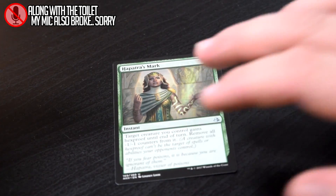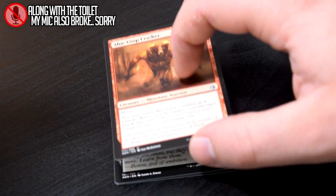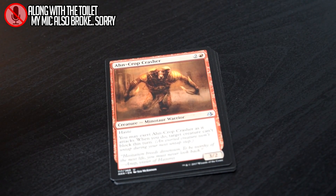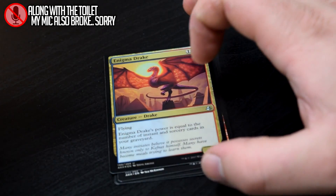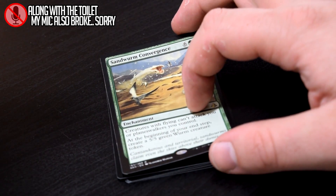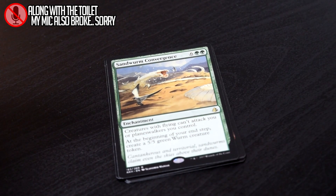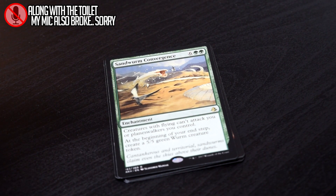A Petra's Mark, Nest of Scarabs, Oncrop Crasher, a Foil Enigma Drake — that's nice. And our rare, Sand Worm Convergence. If you wanna ramp something out, this is the thing. I mean, this thing is expensive, but it is worth it. I love it. I've never played with it and I probably never will, but I love the card regardless.